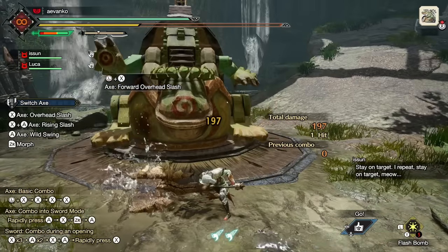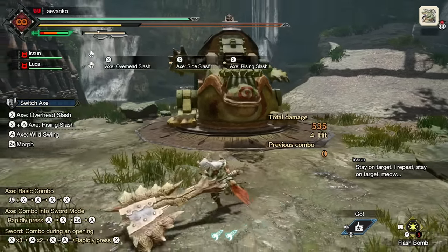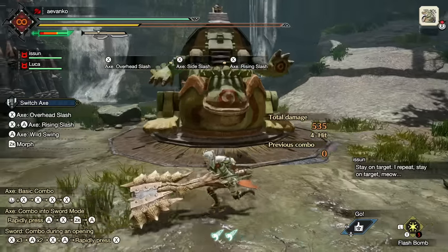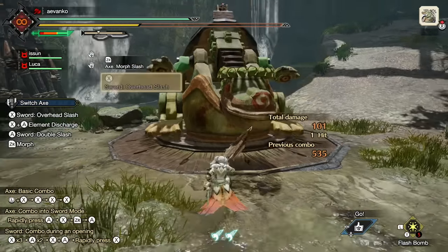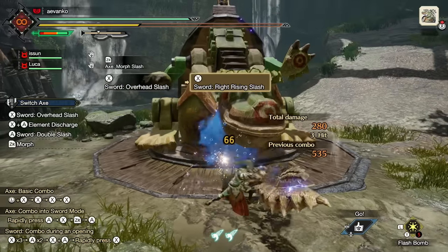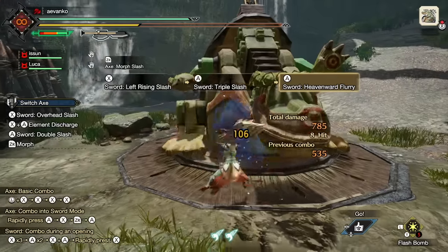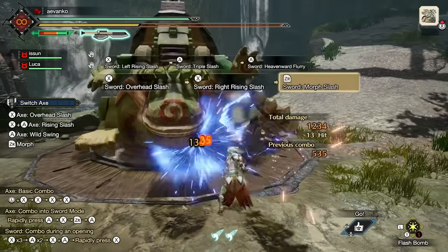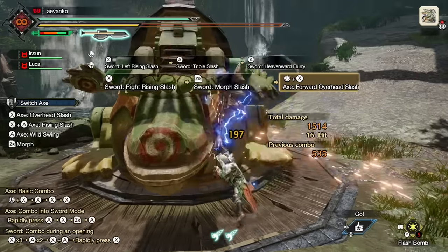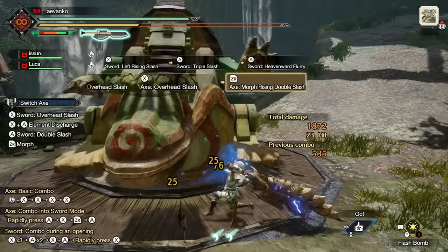The Switch Axe is essentially two weapons in one, and they both synergize wonderfully together. You'll get a long axe with decent mobility and fantastic reach, as well as a sword which is slower but great for dishing out a ton of damage. Using the sword mode uses up your Switch Gauge, so you'll need to reload it from time to time. Do enough hits in sword mode and you'll enter an amp state, and both the sword and axe start to get extra hits.